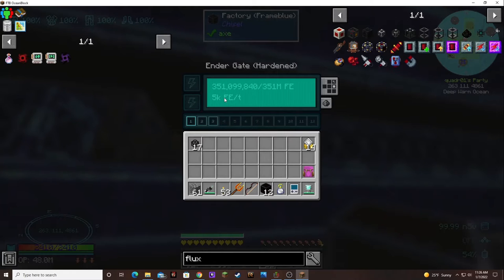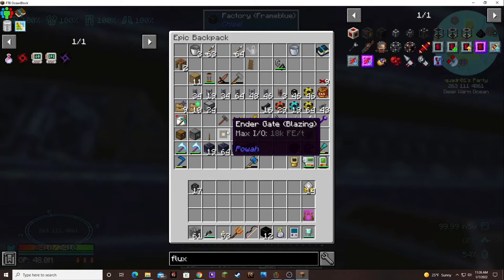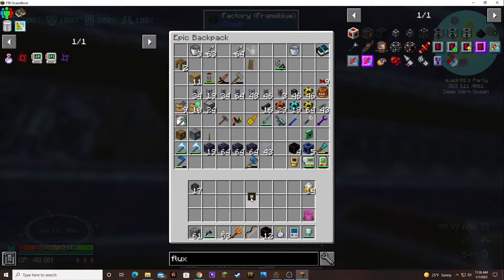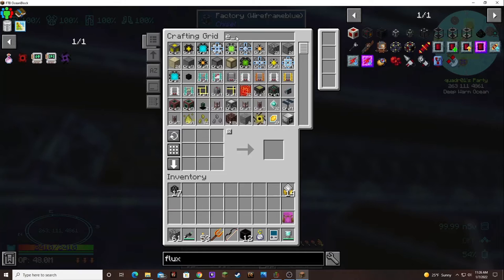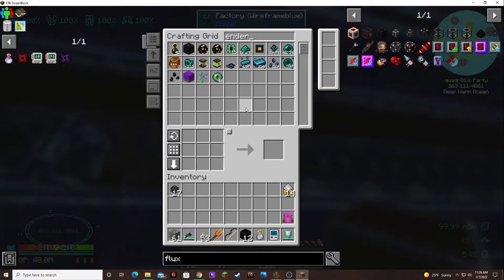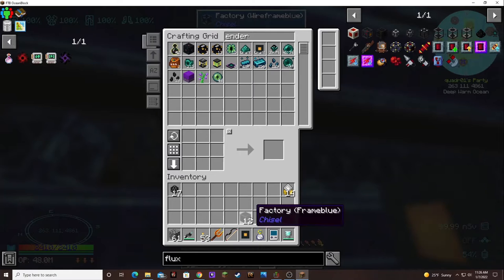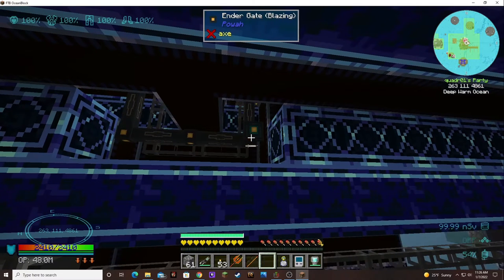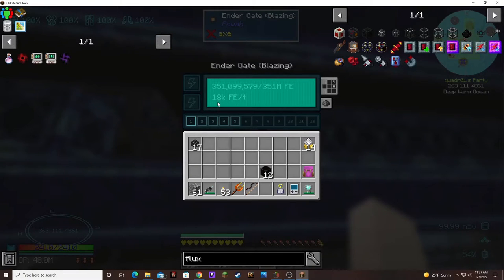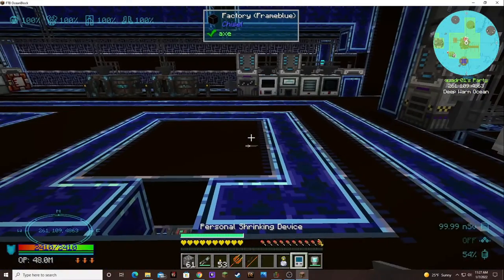It's only outputting 5,000 a tick, probably because it's hardened. I automated the blazing energy, so let's swap this out. Now it's transporting 18,000 a tick — that will hopefully be enough.